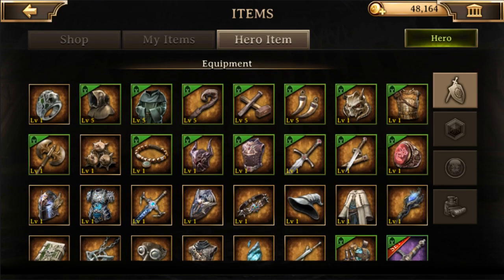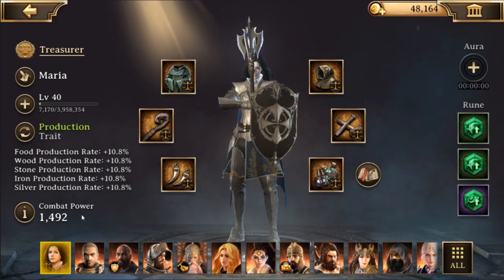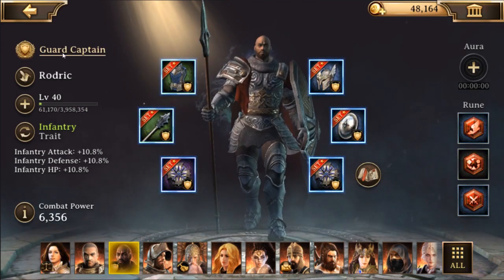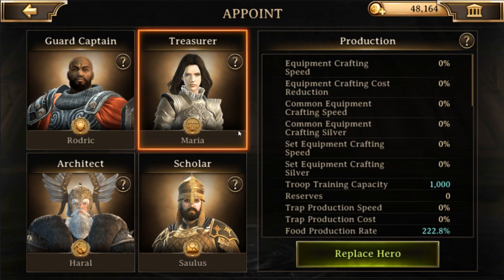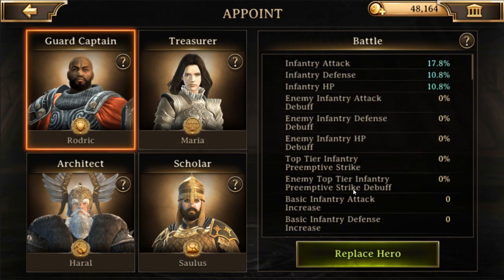When it comes to hero equipment, the first thing you want to focus on is your hero combat power. You should focus on what heroes you have in the appointment positions - the guard captain, treasure, architect, and scholar - as these are the heroes that give you the passive buffs. Architect is your construction hero, scholar is research, treasure is resource production and troop training, and guard captain is your defense hero.